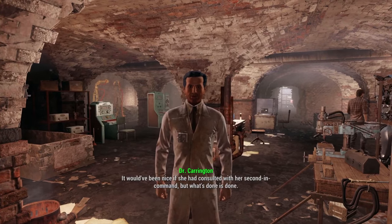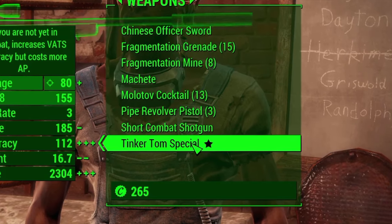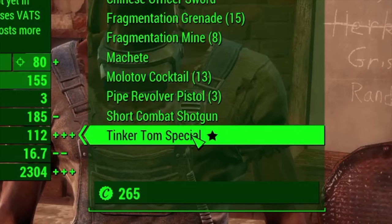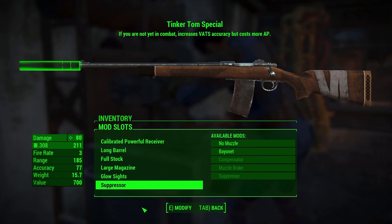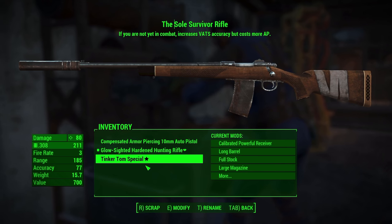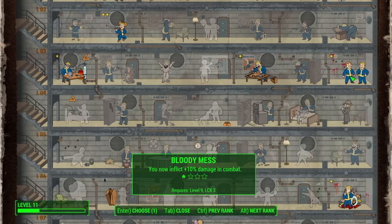Dr. Carrington assigns us a mission and hands over his prototype. We also purchase the Tinker Tom Special — a rifle with a silencer and most of the mods we want — which will help massively. We go to Goodneighbor for supplies, rework the rifle to duplicate what the Sole Survivor's rifle looks like, and rename it accordingly. We hand in side quests to Hancock, level up, and grab Bloody Mess rank two, upping our damage by 10%.